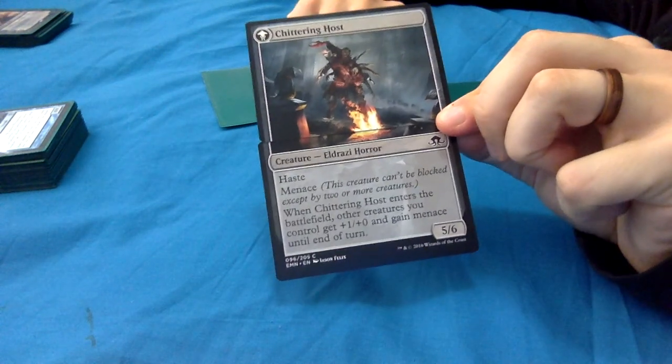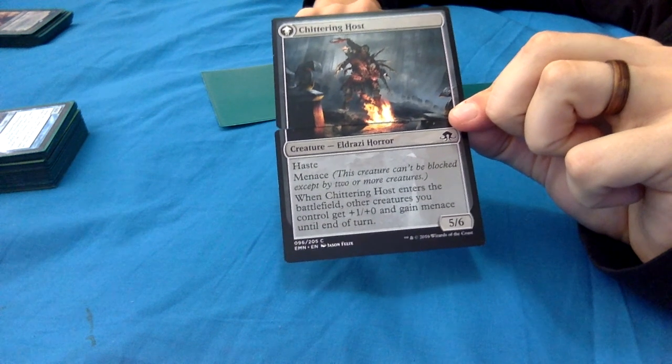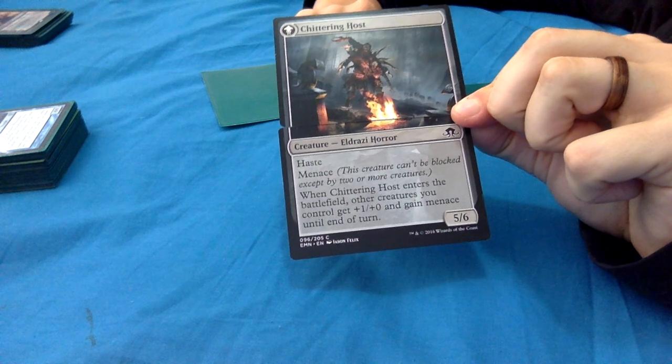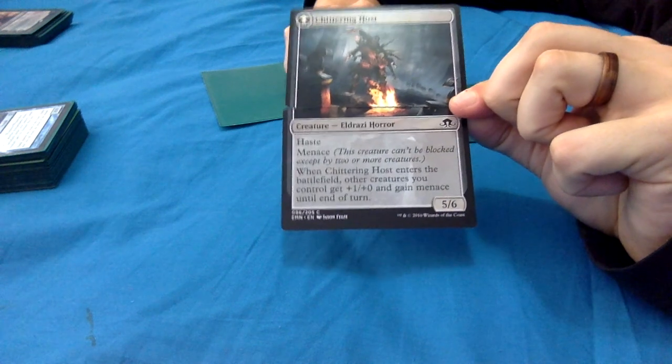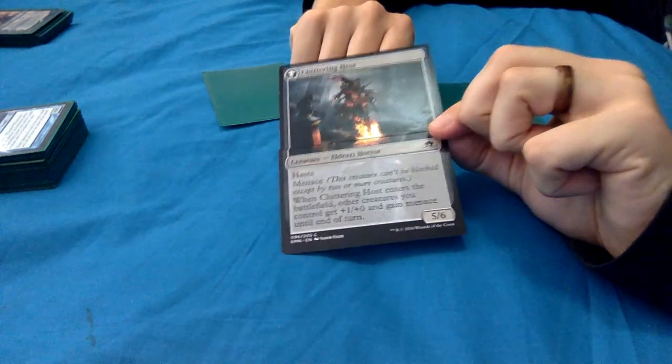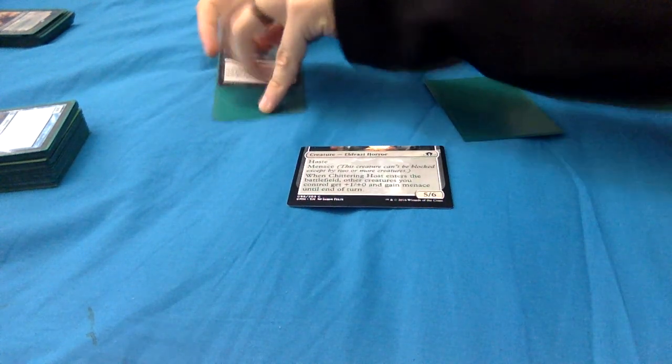Chittering Host has haste and menace, it's an Eldrazi Horror, a 5/6. When it enters the battlefield, other creatures you control get +1/+0 and gain menace until end of turn. With Yarok out that's +2/+0. I'm not an Eldrazi fan, but I thought this was a really nice include - a flavourful, fun play. I like flavourful plays.